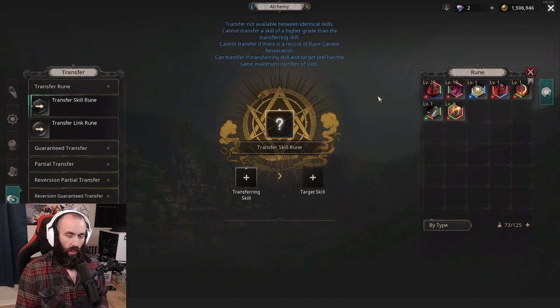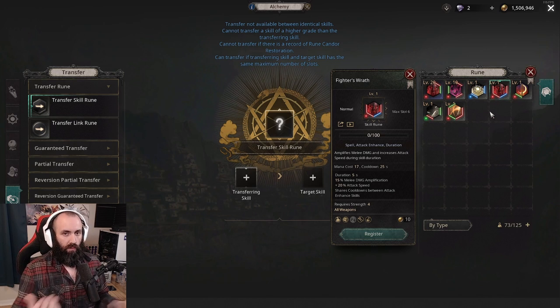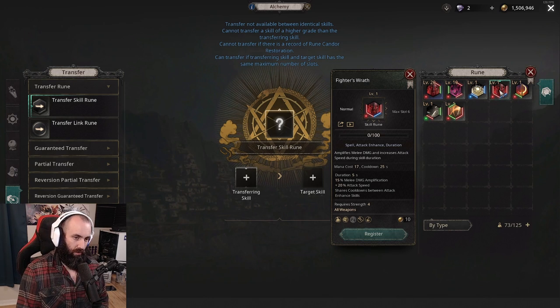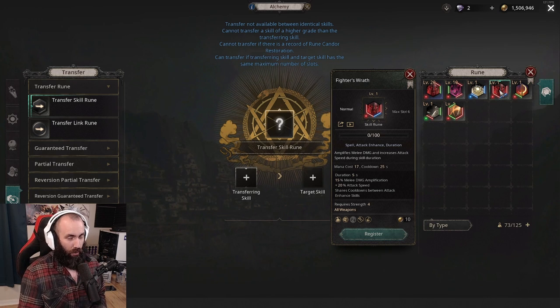Quick reminder: you cannot transfer rune to rune of the same skill, you cannot transfer a lower quality to a higher quality, and when you transfer rune links the source rune will be destroyed. If you need more skill upgrade essences, make a new character and get to Act 2 — they give you a free upgrade essence, just use it then. Also remember: as soon as you upgrade a rune again, if you then roll links for it you can't transfer from the pre-upgraded version. So if you don't have a desirable link count yet, don't upgrade the skill — hold off and wait until you roll a higher link count.